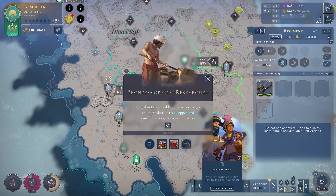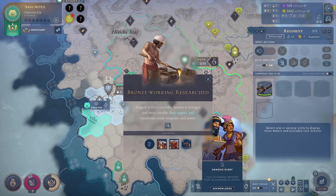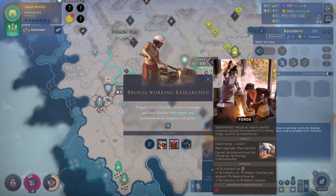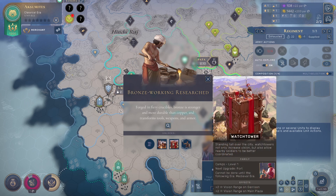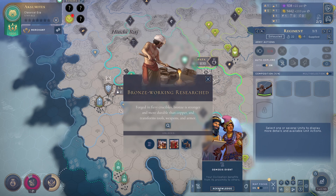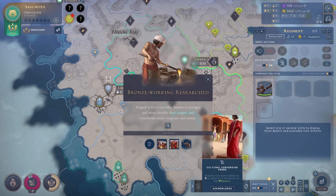Bronze Working researched! Bronze is stronger and more durable than copper and transforms tools, weapons, and armor. Now we can do the copper mine, forges, and watchtowers — which help nearby soldiers be better coordinated. We need copper for experimenting. Your civilization benefits from its proximity to others. Napata has been added to the sphere of influence of the Olmecs — stop!